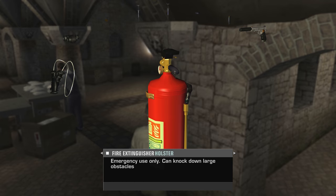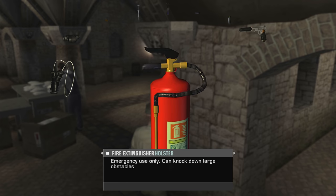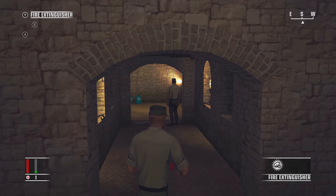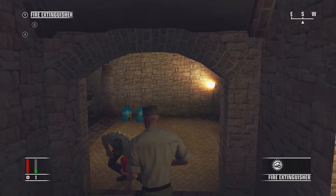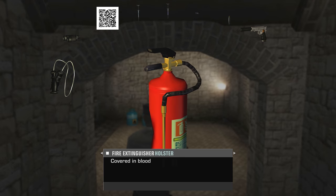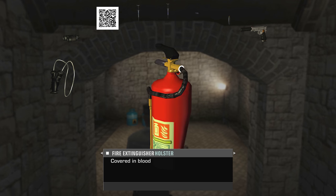These firefighting tools can be found on certain levels in Blood Money, with the description mentioning that they can be used to knock down large obstacles. As you can see, this fire extinguisher is in pretty good shape, but let's see what happens after we use it to knock down a large obstacle. So the once-new fire extinguisher is now dented and covered in blood. Even the item's description has changed, now simply reading: covered in blood. It's a really cool detail.